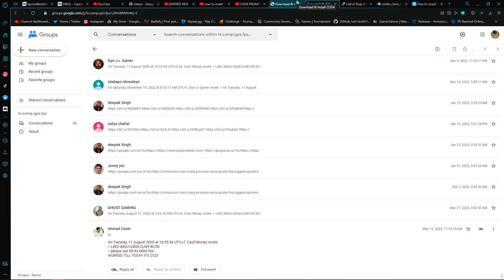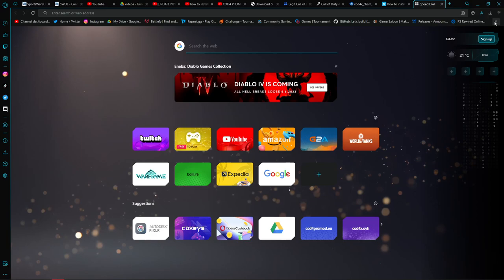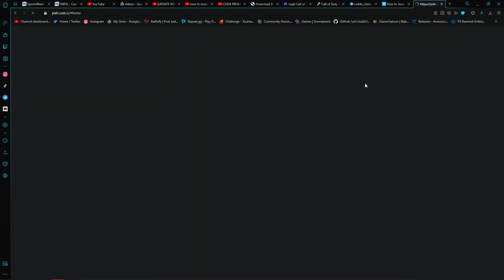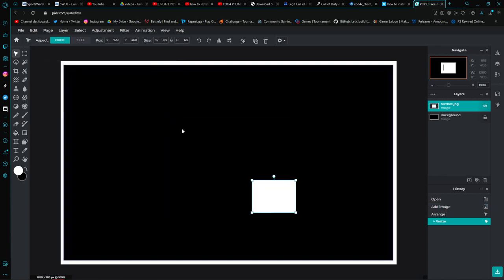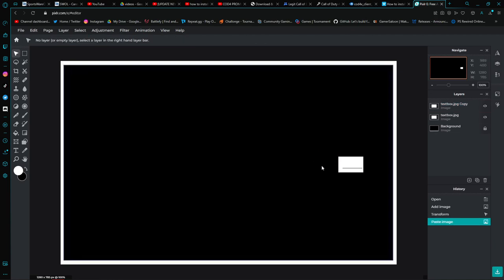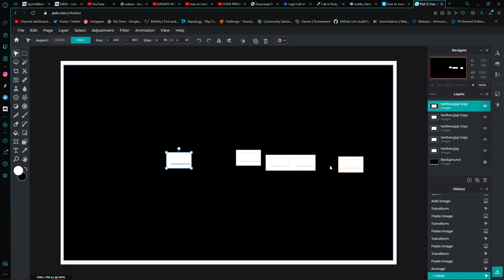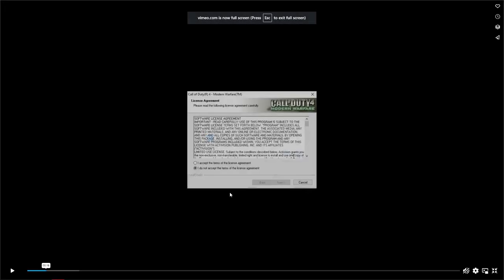It prompts you for a five-part key — each part is four letters, so five separate four-letter codes. You go to the Google Groups website, grab a key that works, put it in, and follow along with the install video which goes into more detail on exactly what to do.